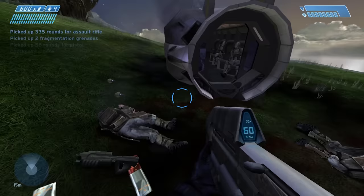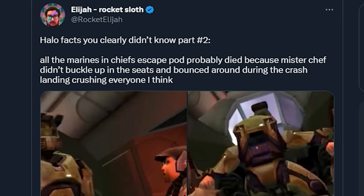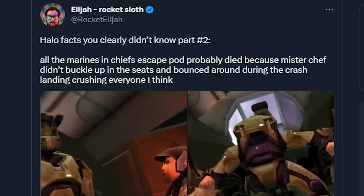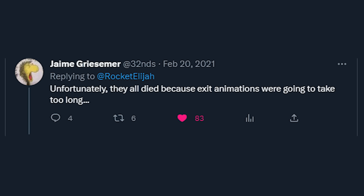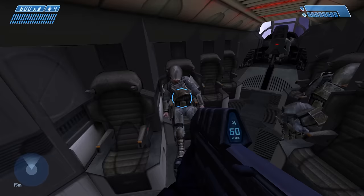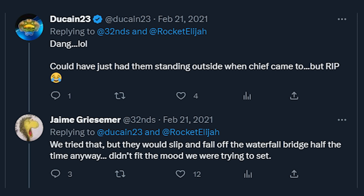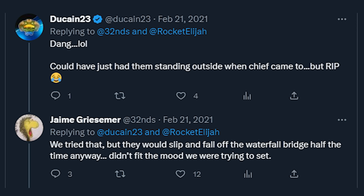In February 2021, I thought it'd be funny to post Halo facts you clearly didn't know on Twitter. For one of them, I tweeted that all the Marines in Chief's escape pod probably died because Master Chief didn't buckle up and bounced around like a ping-pong ball inside the crash pod, causing all the Marines to die. Then Jamie Griesemer himself replied saying, unfortunately, they all died because exit animations were going to take too long. It also came out that they tried having the Marines standing outside, but they would slip and fall off the waterfall bridge halfway through, and it didn't fit the mood they were trying to set.